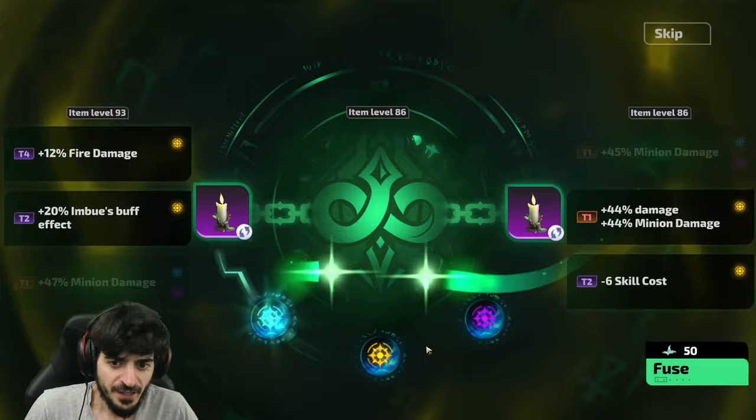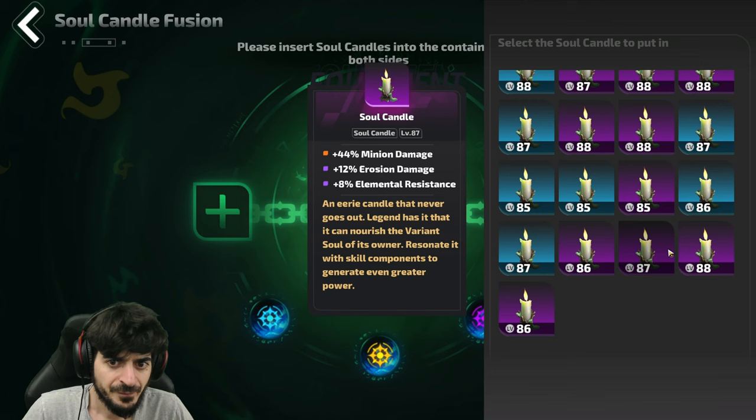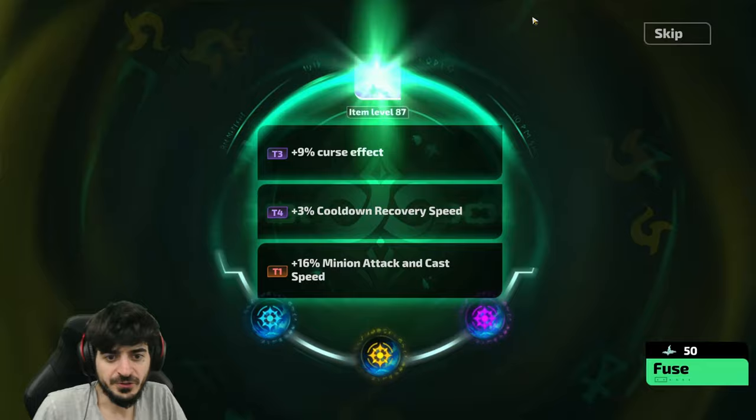It did move over but it didn't upgrade, which is good because now I can keep using that candle to try again on a different one. So now we're gonna find another matcher — this one's not bad except I don't need that. There's a minion attack speed up here, sure, why not — let's do that one.